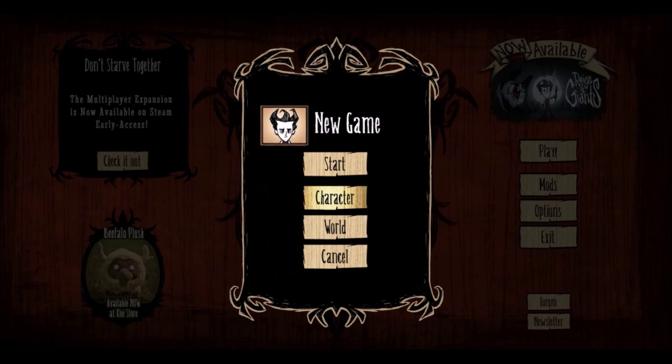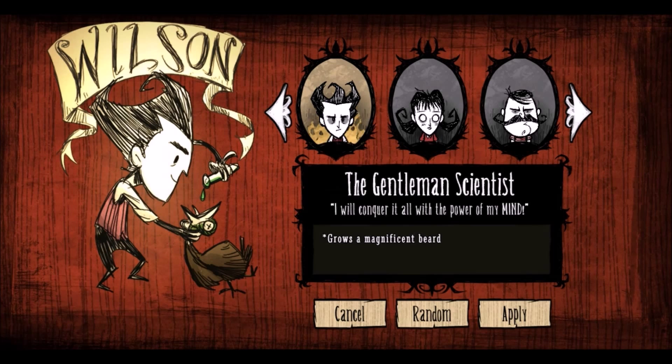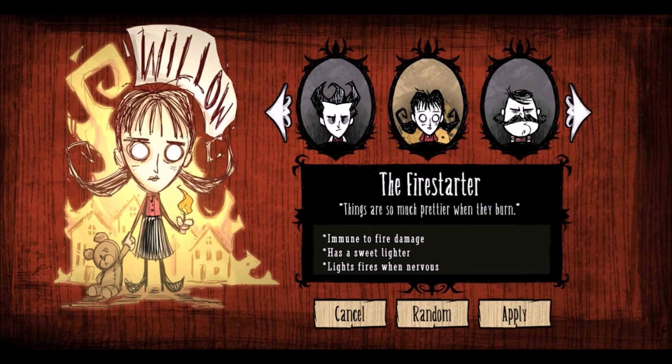We're going to jump straight into a new game and we're going to choose a character. Who should we be? We can be Wilson. We've got Willow — I do like Willow.